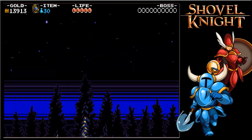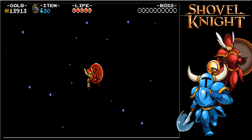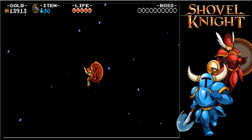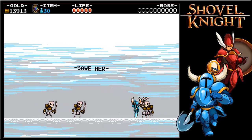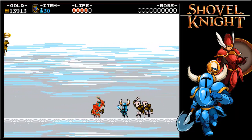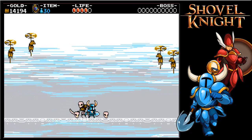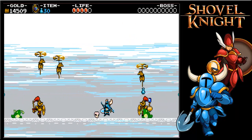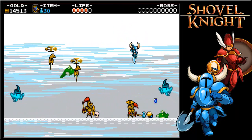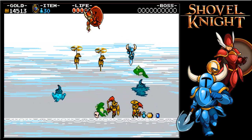King Knight can jump around a little erratically, and the confetti he summons with the trumpets can be a little bit of a nuisance if you don't have the phase locket, you're out of magic, or you don't have the invincibility thing. This is where this actually starts becoming an extra little bit of a fight — you have to save her while fighting these guys. But you can collect extra treasure while you're doing so. Just bounce off the shields the entire time.